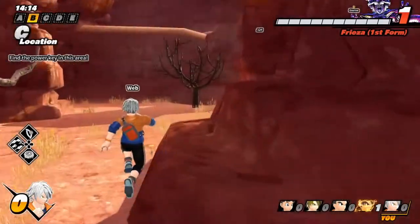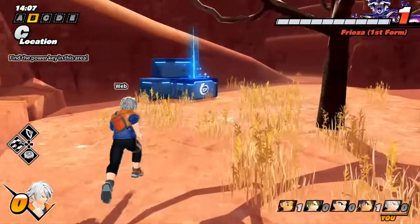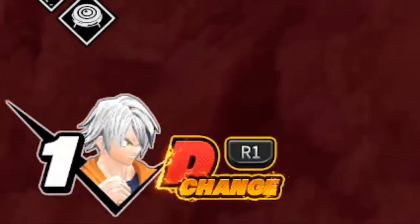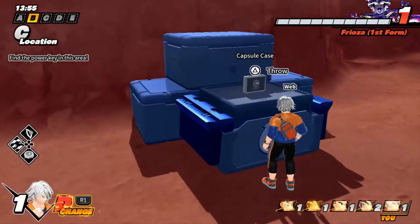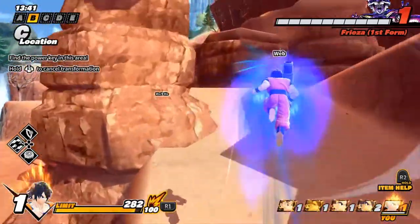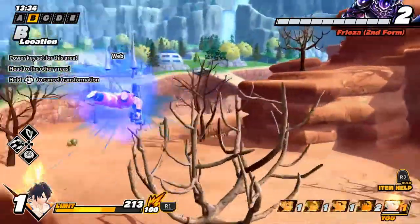Around the map there are crates and breakable objects. From these you can get anything from zenni to weapons, but one of the items you can get are called charge cubes. They range from small to large. When you pick up one of these charge cubes, it charges up your meter in the bottom left of the screen. Once that meter is completely filled up, you can transform. When transformed, your character can fly around and you gain access to attacks, which you can use to fight or distract the raider while the other survivors look for keys. The other survivors can transform and help you fight as well, if they're charged up too.